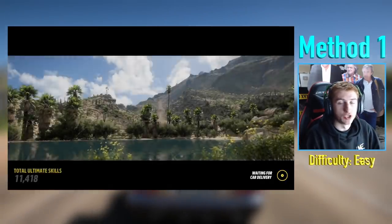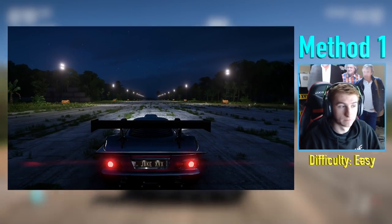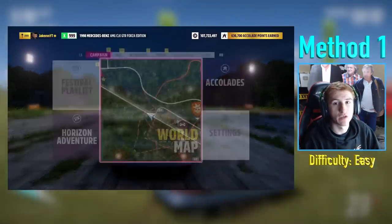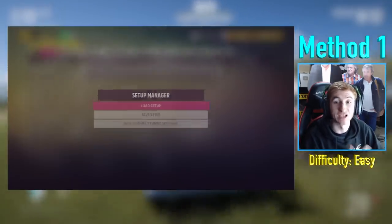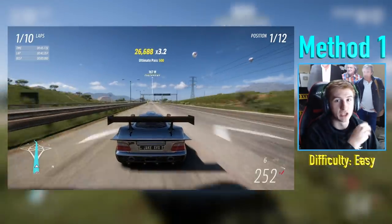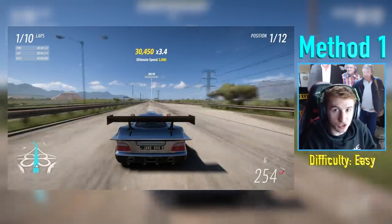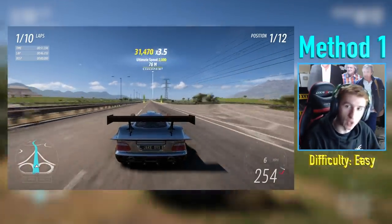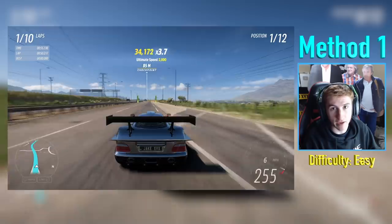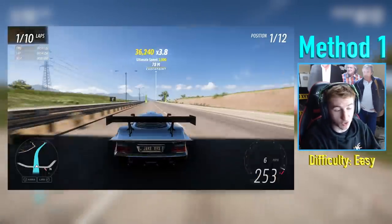The first method is using the highway in a race. I have made a race which goes up and down the highway — this is the same race used in my money and XP method video. If you get the right car and simply do this race, going up and down the highway, you'll get tons of skill chain points built up. You'll get the ultimate speed skill chain over and over again and also the ultimate clean racing bonus because you're in a race and clean racing.